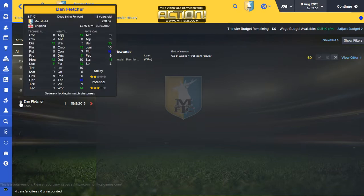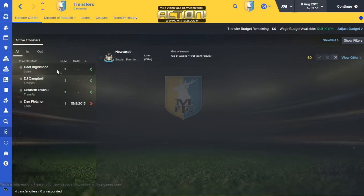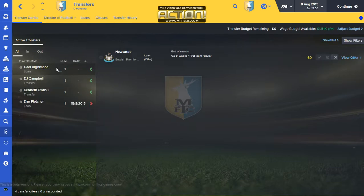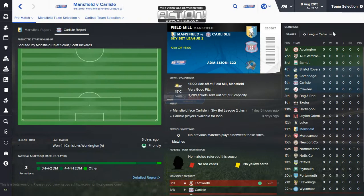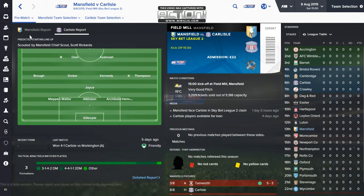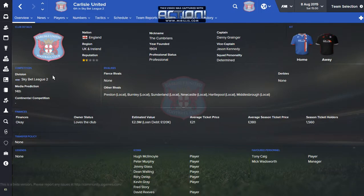Dan Fletcher has also been loaned out as a young player. I made an offer for Gael Birimana — not sure if he's going to want to come to my club, but if he comes he'll be my number one deep-lying playmaker. So, we're playing Carlisle. I'm not sure if they're that good, but the media prediction has them at 14th, so we should be able to win. We've got a great squad.